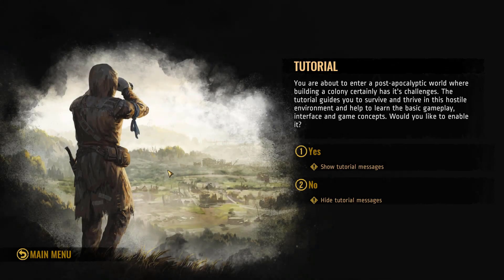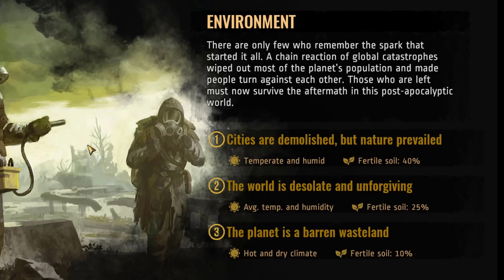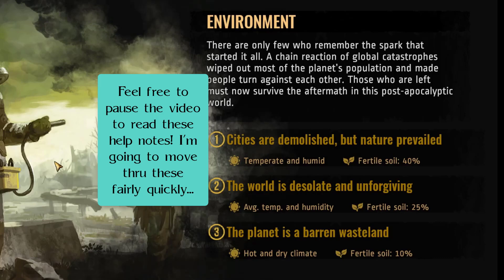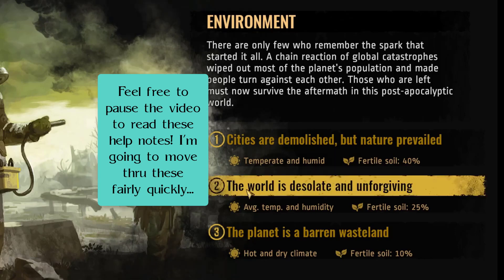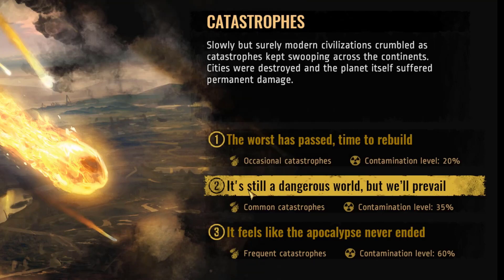The first thing we're going to do is go through the setup options for the game, because there are a lot of changes you can make. With this being as early as it is, I'm going to leave the tutorial messages on. The first decision is about our environment. I'm going to stick to the middle of the road — the world is desolate and unforgiving, with average temperatures and humidity and 25% fertile soil. We'll have fairly common catastrophes and a nuclear fallout contamination level of 35%.